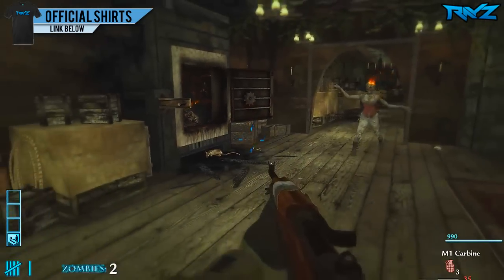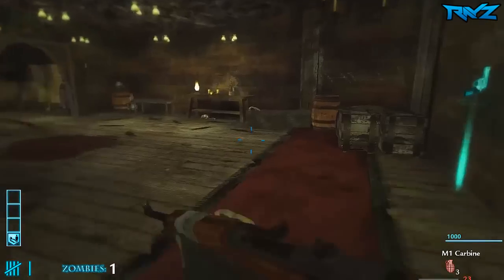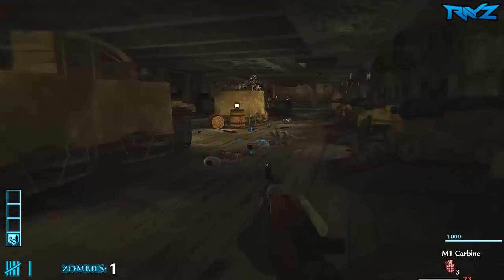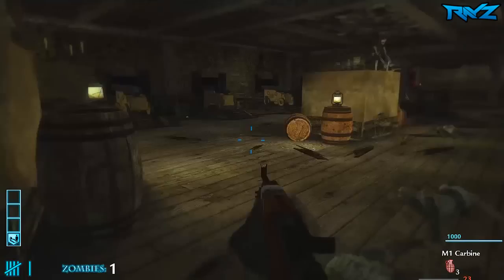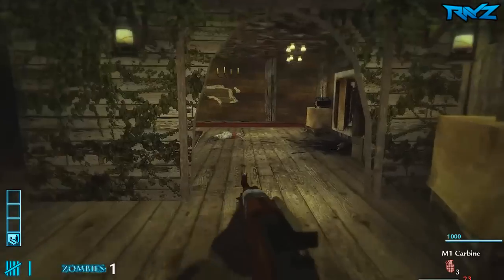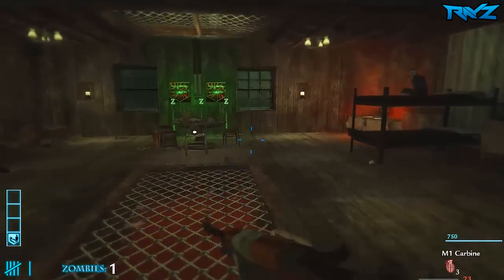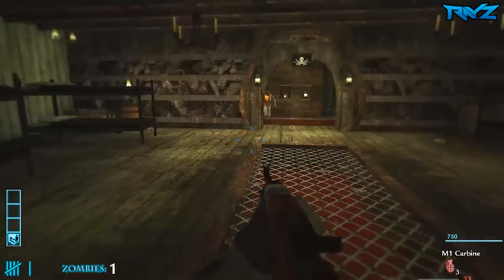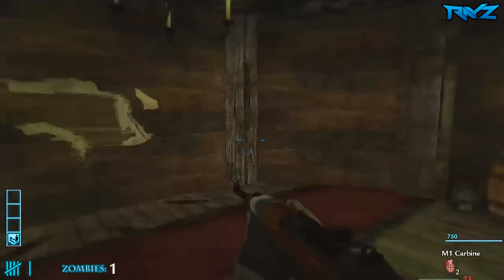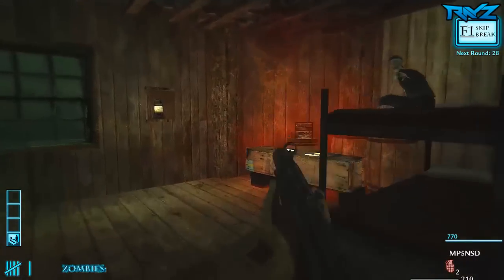Toss a nade in there. Now she's running — these guys look funny when they're running! We got the MP5, we got a door back here for 250, and the mystery box. See if we can't create a nice little crawler — nope. Oh well, let's hit the box.